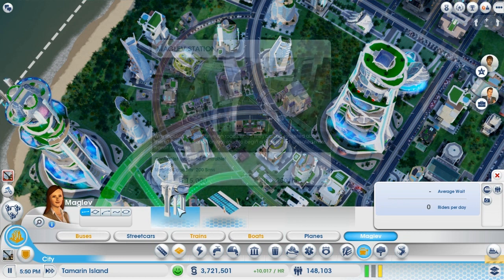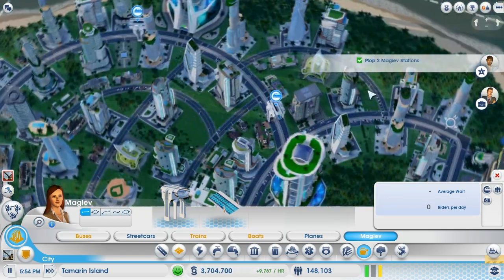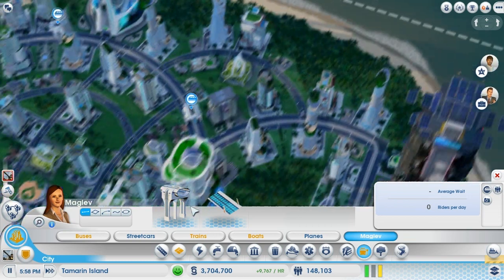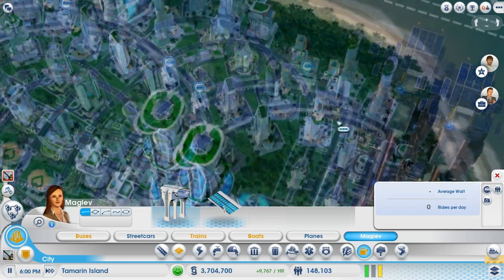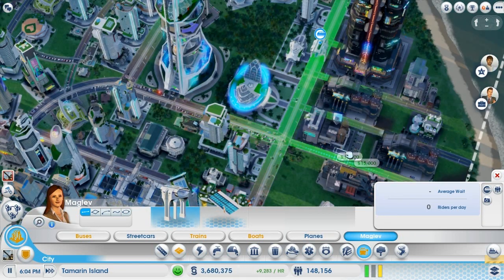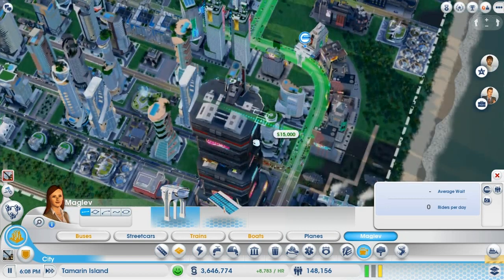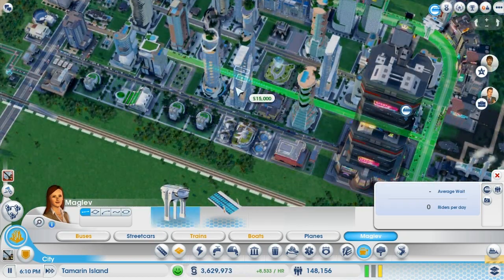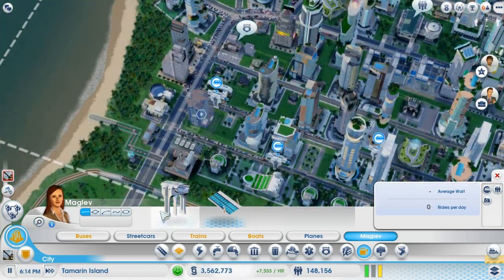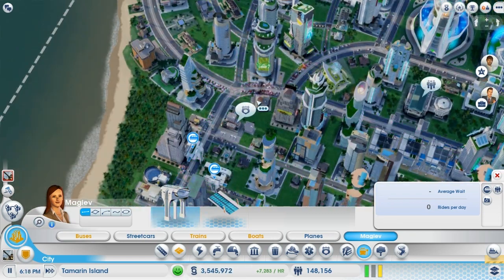We'll get a couple of stations. How much Control Net today? Only 50 — why do I say 'Skynet' all the time? I think we'll need a fair amount of these stations actually. One accepted submission: have 292,000 residents. We'll no doubt get that as we play on. Let's keep placing this every couple of metres or so. The best thing about the Maglev station is that it doesn't really matter which side you put it on, because it's right in the middle of the whole city.